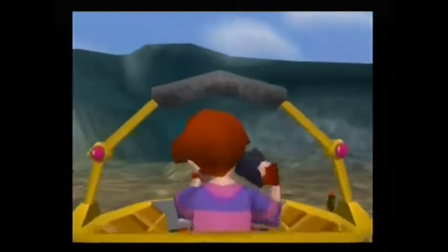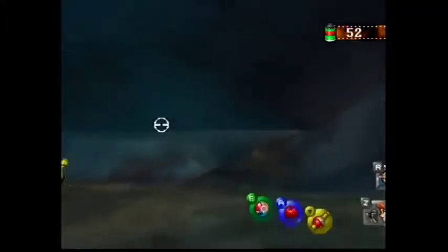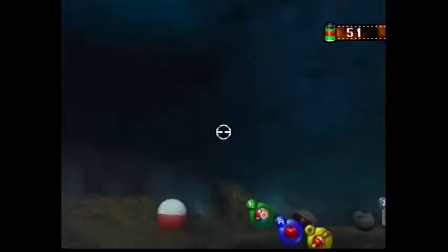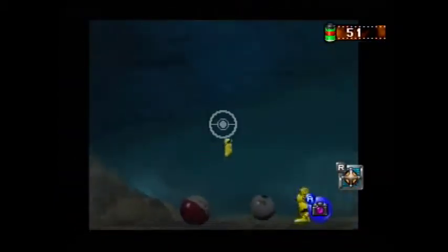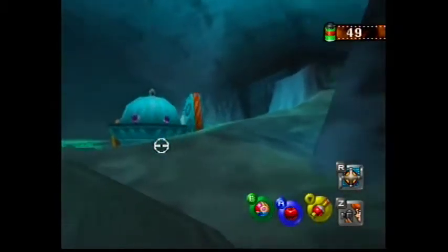You need to go to the tunnel stage in Pokemon Snap. Go all the way until you see Pikachu and a yellow egg to the left. Make Pikachu go to the egg by throwing apples between it and the egg.